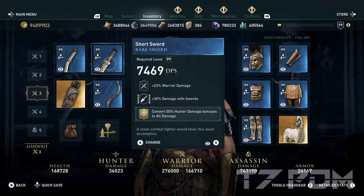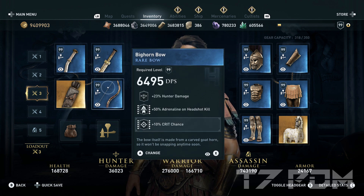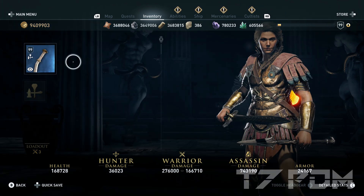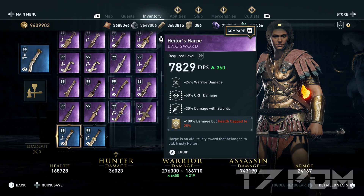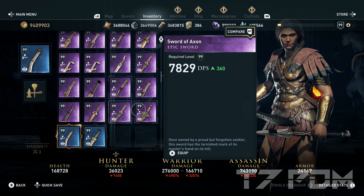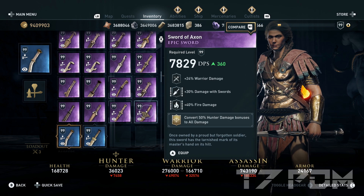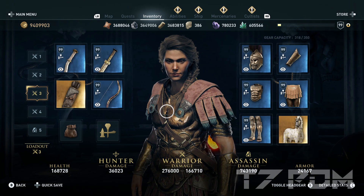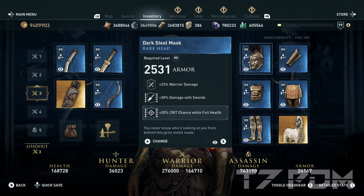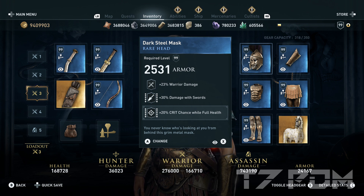Don't fall for a critical damage item. You have to get weapon damage — damage with swords, damage with heavy blades — first. On the big combo we will engrave 10% crit chance to get to 100%. If you have Hater or Sable or the Sword of Axon, you can use them instead of rare swords. On the armor items, continue with the same principle: weapon damage is mandatory before any critical damage or crit chance. For the helmet, go for warrior damage, 30% damage resorts, and then engrave 20% crit chance at full health.